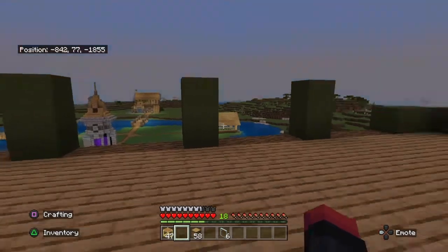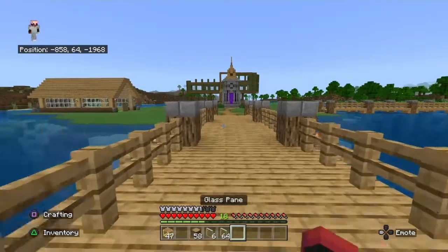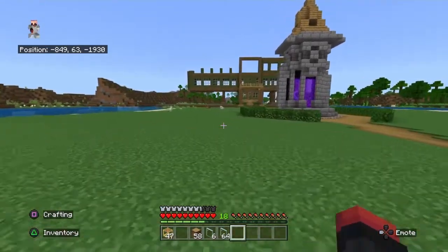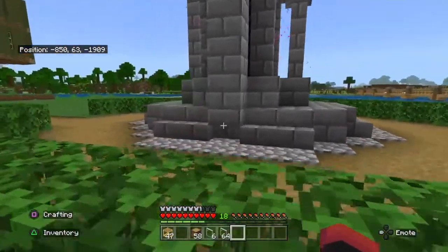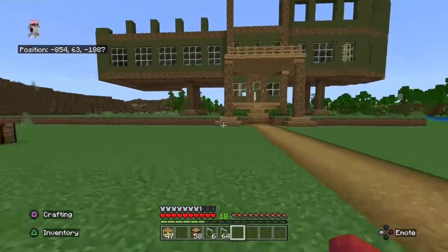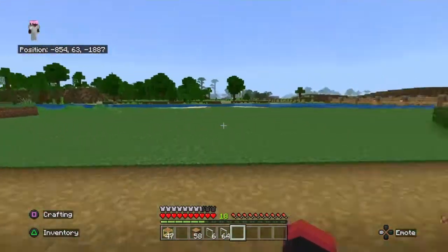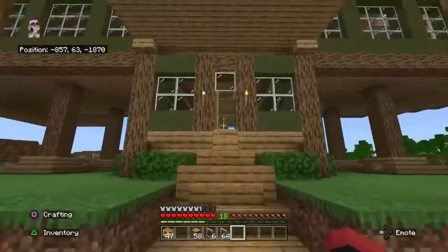I'm gonna go get some materials — alright, I'm back, got some more glass. Still cooking some more terracotta, put some more clay in. This nether portal I'm going to tear all this down and put the nether portal inside of the house — we'll have a nether portal area inside. I'll probably put a water fountain right here too, but that will be later.